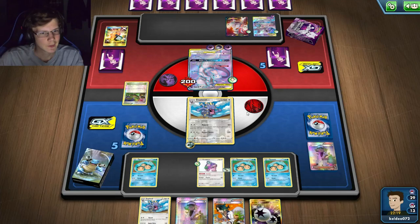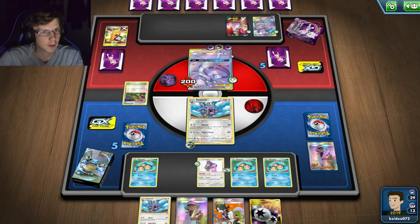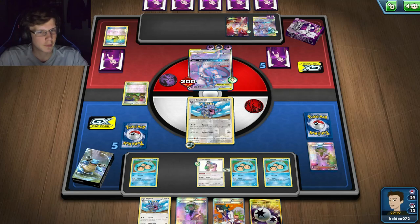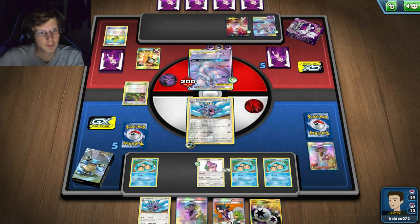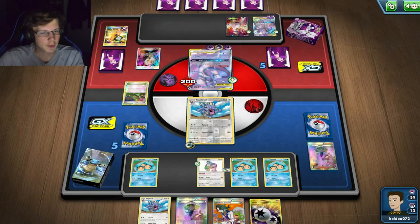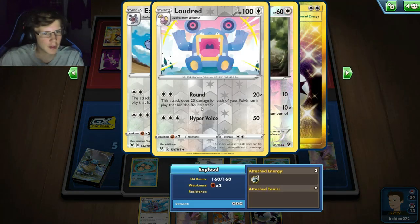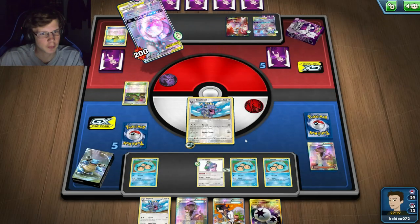I'm only doing like 200 damage. He does 150 so he'll have to attack again, but he can Damage Change - remove all the damage counters. Yeah, I should have paid attention beforehand, but he's gonna remove all those damage counters so I basically attacked for nothing. I have to set up more Pokémon on my bench and he's probably going to take like two more free knockouts on my Pokémon. Loudred's attack does 20 times the Rounders - right now that would have done like 80. I just didn't find any Whismur, kept finding Temples.